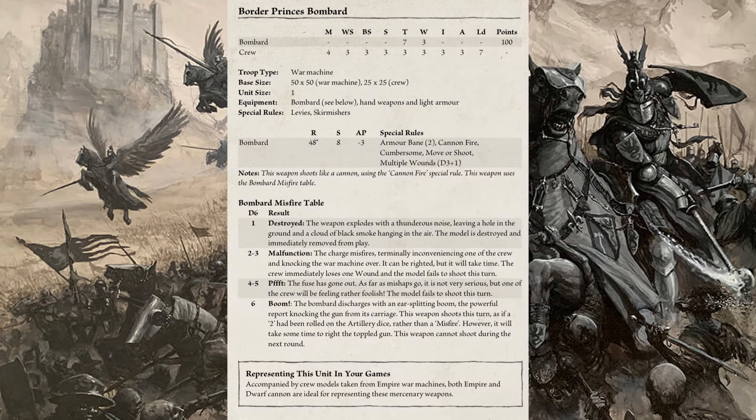The final unit is the Border Prince Bombard — a 100 point war machine on a 50x50mm base. The crew have hand weapons, light armor, Levies, and Skirmisher rules. The Bombard has a 40-inch range, Strength 8, AP -3, armor 2, Cannon Fire, Cumbersome (Move or Shoot), Multiple Wounds D3+1, plus a misfire table. Since Bretonians don't normally have cannons, Empire or Dwarf cannon kits are ideal proxies — giving the Border Prince army a nice Empire-influenced flavor.